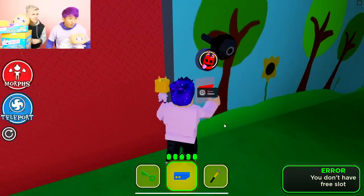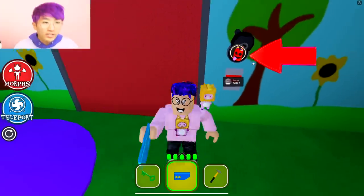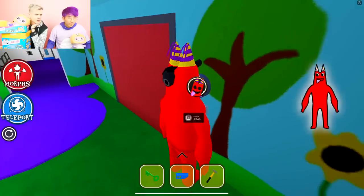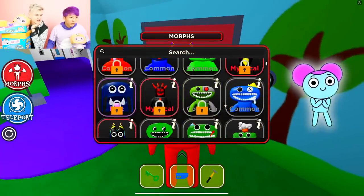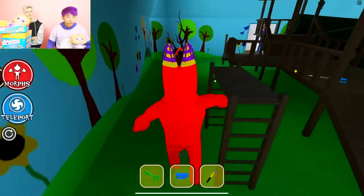It looks like you need to be a certain morph to open that. No way — what is that? I think you have to be BamBan. It's like an eye tracker. Do we have default BamBan? I think it's like the cursed one with the darker eye. Are you serious? Yeah, the Pimmy Glitch one? Maybe. Look at the eyes on the icon. No, that's not it.